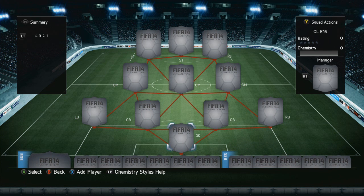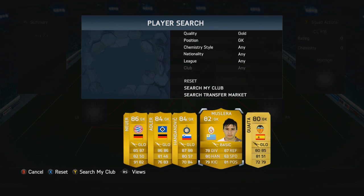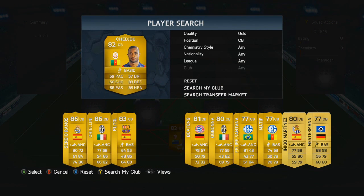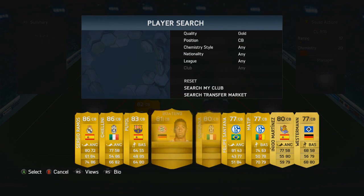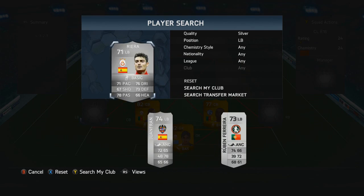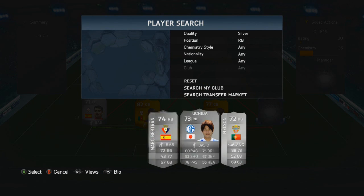Let's jump into today's squad. In goal we have the goalkeeper from Galatasaray, which will be Muslera — he's from Uruguay. On the left hand side of Muslera we have Seju, who also plays at Galatasaray, giving him a strong link. The other center back pairing with Seju is Matip, who is from Cameroon, so they both give each other a little link, bringing Seju to 9 chemistry already. On the left hand side at full back we have Riera, who also plays for Galatasaray.